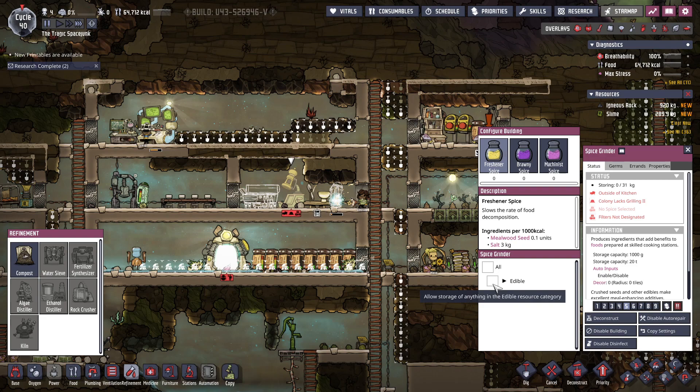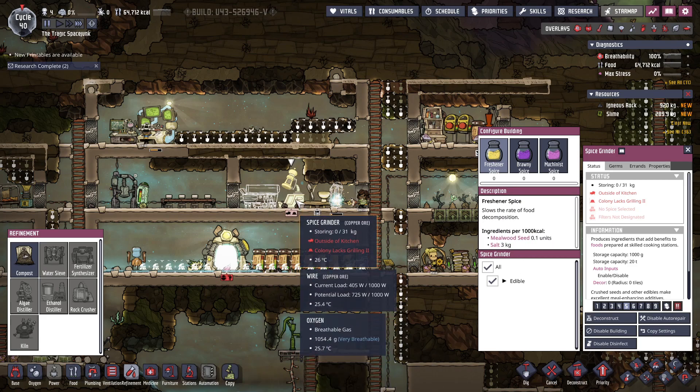I feel like this one would probably be the best — it'll have storage in the edible resource category. But now it's technically outside of the kitchen, which it shouldn't be long. And then we need grilling too to operate it.